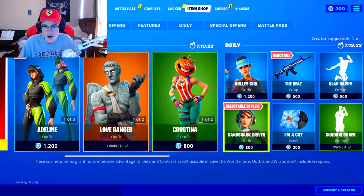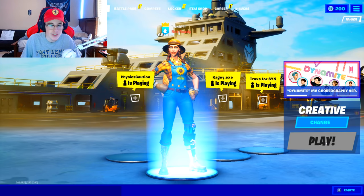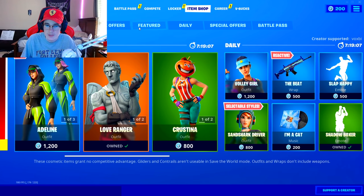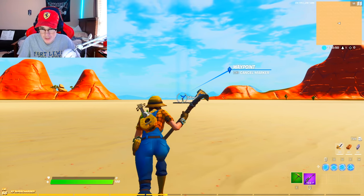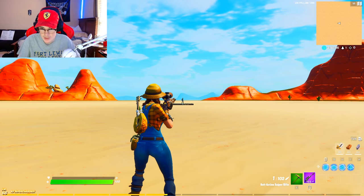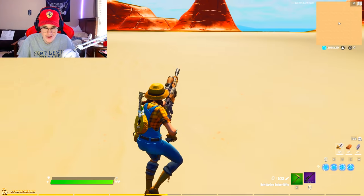The next theory is whether using code 'voxby' helps your bloom. I put that in the item shop and went back into creative to check. Using code voxby - I'm not even stressing, I know I'm gonna hit first try because it gives you aim. At 50 meters, boom - like I knew that was gonna happen. I'm not even surprised.